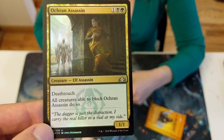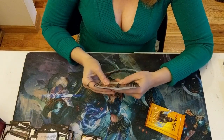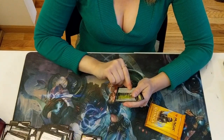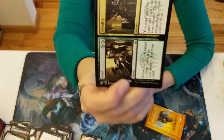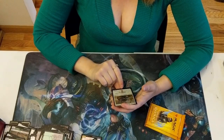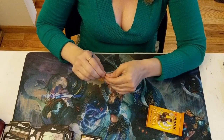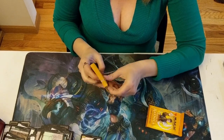Gain control of target creature with power 2 or less, or Surveil 3 then return a creature card from your graveyard to the battlefield. Ocaran Assassin — Uncommon Foil, actually not bad. It's a built-in lure. Conclave Tribunal. A Spy Bug. Picutus Root. Another split card: Find and Finality. And a foil common — Loxodon Restore. The Loxodons, the Elephant People. Loxodon Warhammer is the first thing I ever saw them on.